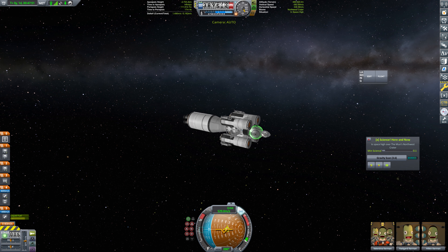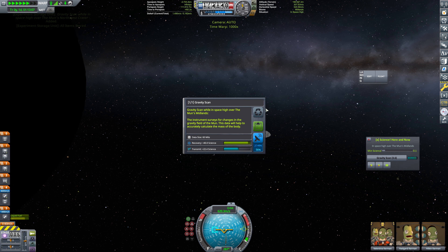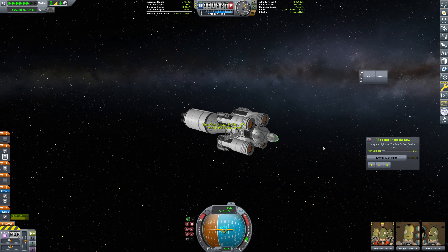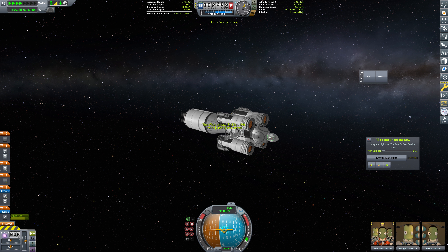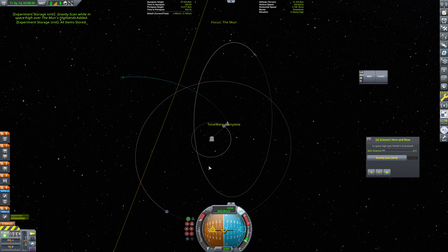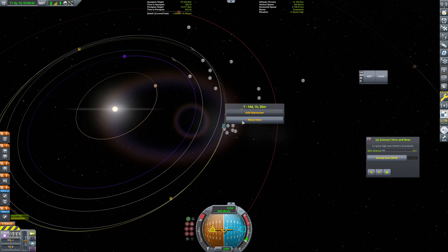Let's collect that. We're going to warp our way out of here and grab some of this. I don't care about grabbing too much of it — we have all of our science unlocked. The only thing that gets us is money at this point, so that's fine. We're going to collect all of that and at this point we can warp our way out of the Kerbin system.